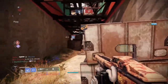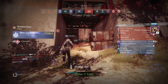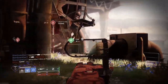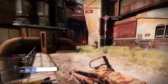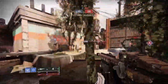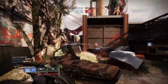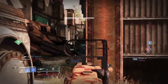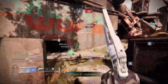Headshot! Headshot again. This dude with the Ace of Spades — the flinch when you get hit while using the Arbalest is crazy. Special ammo. Let's see — somebody come here. There's always people coming from there. Body shot, I missed. The flinch is crazy. Another body shot — that's like another kill.